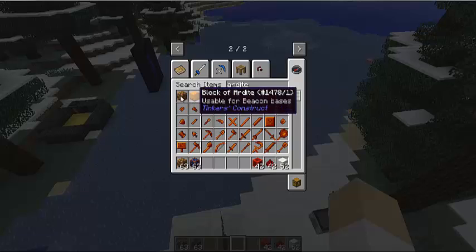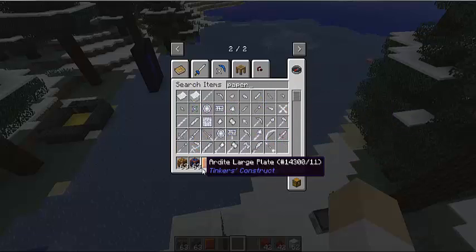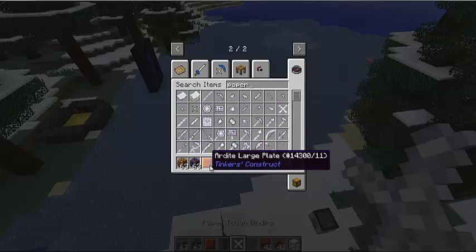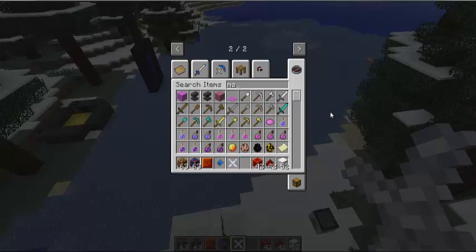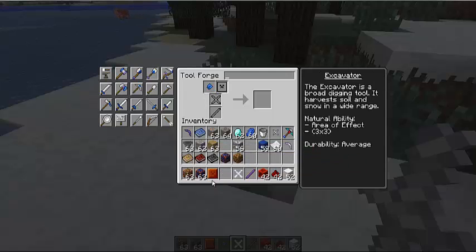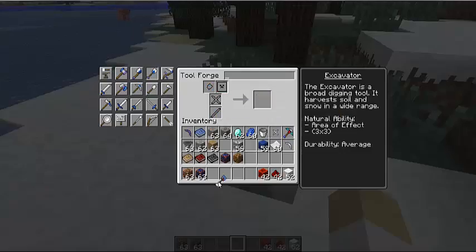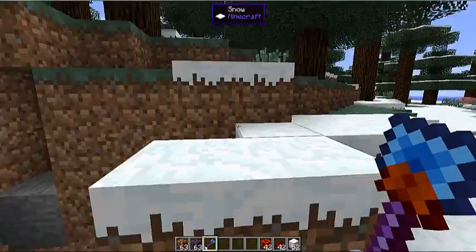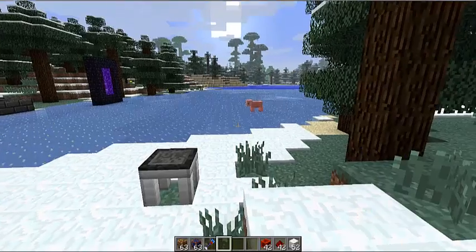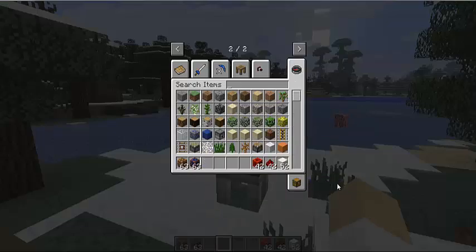For the excavator, I use an ardite large plate, a cobalt excavator head, and the same manuelin and tough tool rod. It's pretty much the same as a hammer except it just digs. I don't really put emeralds or diamonds into this because it's not necessary — as it is, it digs pretty quickly. I also don't recommend putting moss on your hammer, excavator, or lumber axe, because moss takes too long to repair them and it's just a waste of a modifier slot. Just use cobalt to repair — it'll last a really long time.